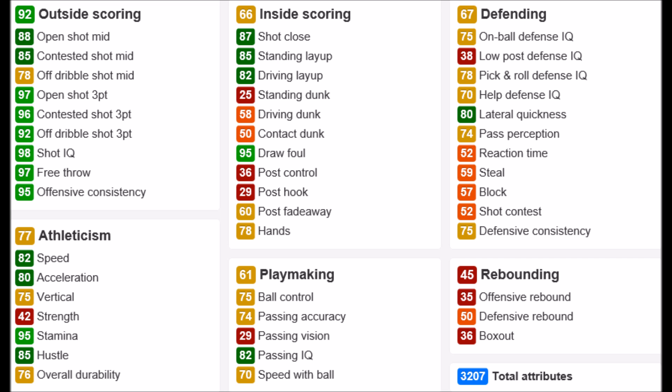Looking at this card's inside scoring, he's got an 82 driving layup which is pretty good. His driving dunk is only a 58 but that's not that bad because his vertical is at a 75. And even though this card's driving layup is an 82, if you take it to the hoop with him, he has a 95 draw foul which means he'll be drawing a lot of fouls.